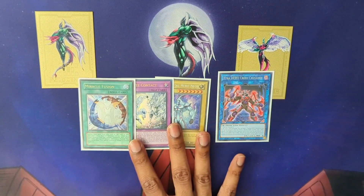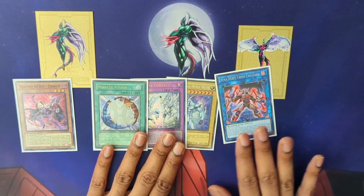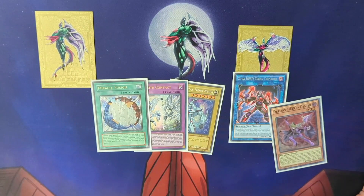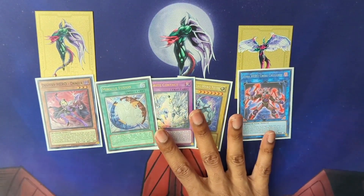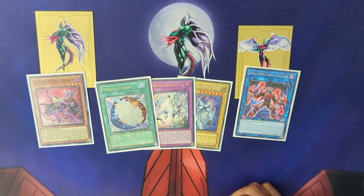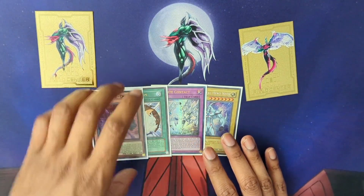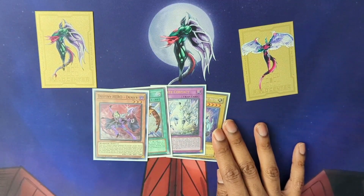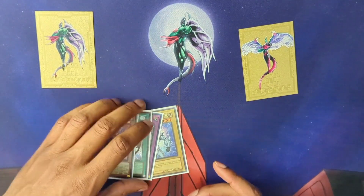Also in the power extender category: Destiny Hero Denier. We don't always have access to him, so he's not an immediate extender. Once we get him he's just that much more powerful. Cross Crusader is often going to search into a Denier if we don't have Fusion Destiny. We'll talk about Fusion Destiny — there's a reason it's not a starter — but by the end of this video we'll do an example play.